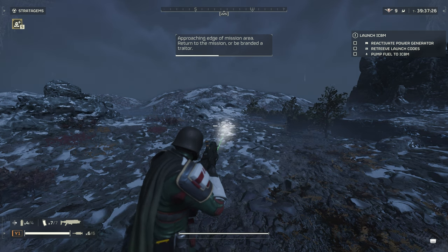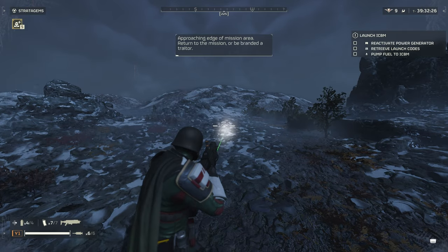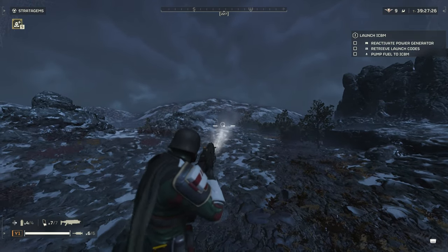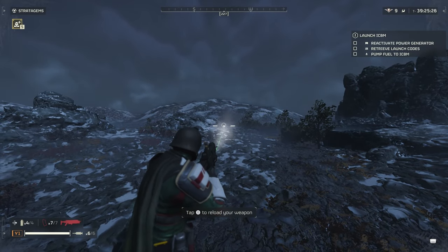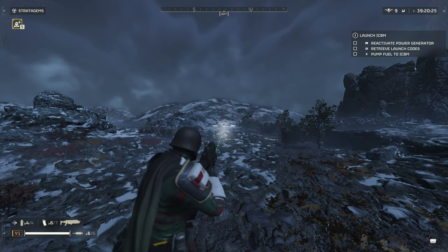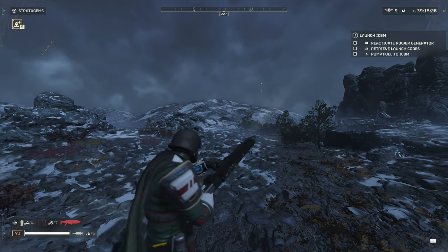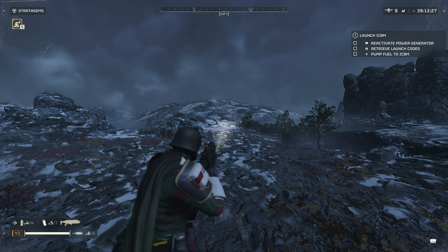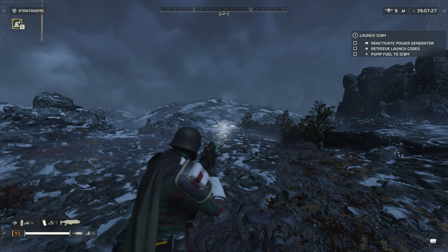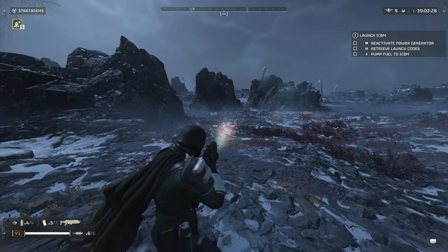Next up, we have the Breaker. We're going to do the same thing — see how fast it unloads, and if there's a difference between an empty magazine and a partially emptied one. After testing the empty reload, that was decently quick. On the partial reload, it seemed much faster, to be honest. I didn't notice too much of a difference with the Scorcher, but the Breaker seemed to show a much bigger difference. We'll get a timer going and compare the two.